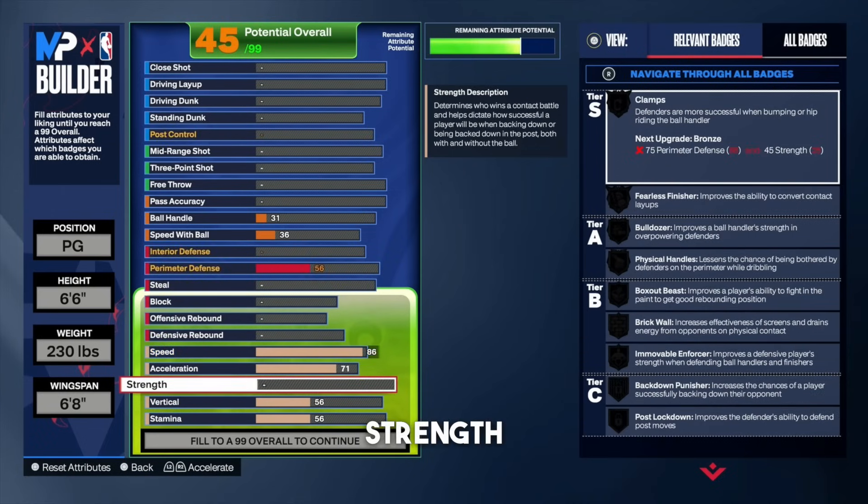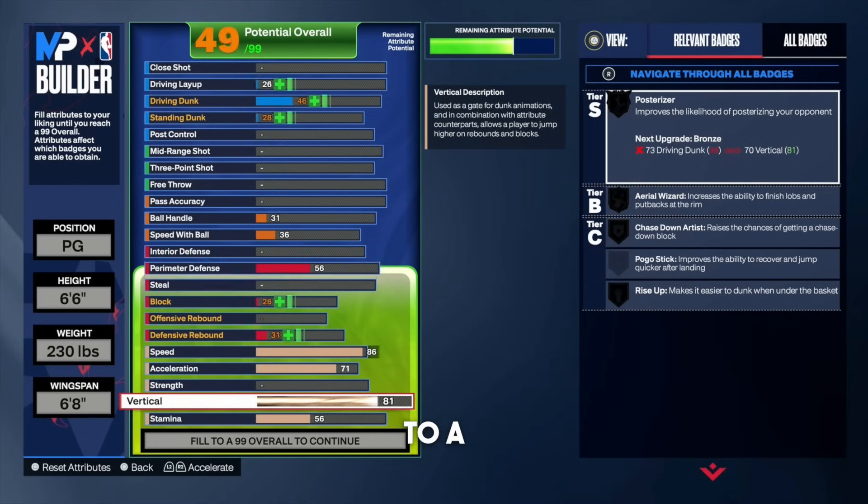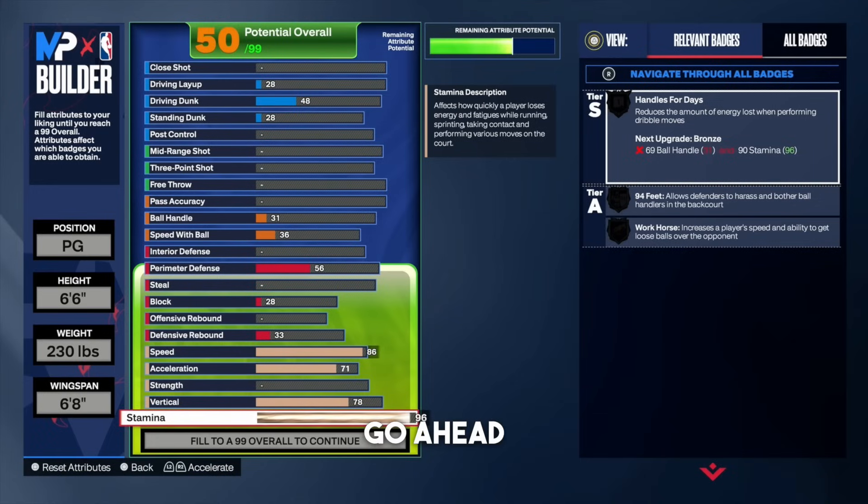Leave acceleration at a 71. For the strength, leave that alone at the moment. For the vertical, go ahead and put that all the way up to a 78 — make sure this is at a 78. Now for the stamina, go ahead and put that all the way up to a 96. At a 96 stamina rating, you're going to get gold handles for days, and that's going to be important as a point guard.